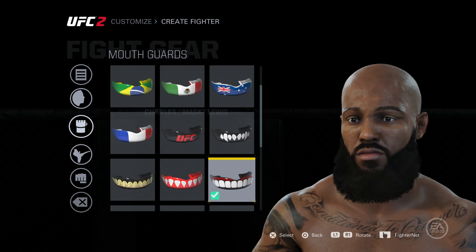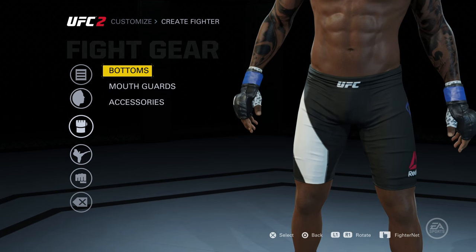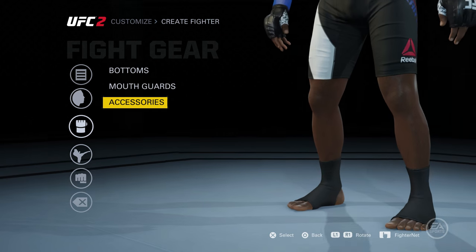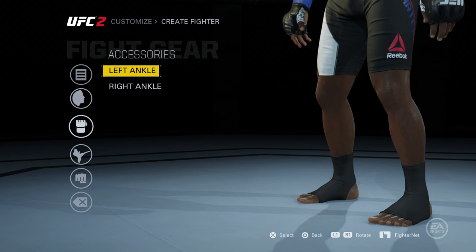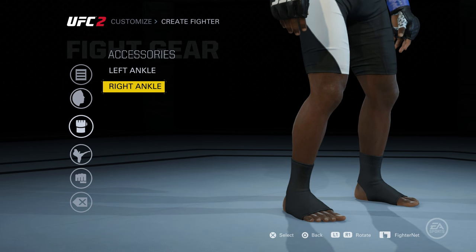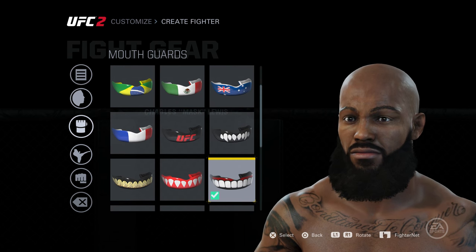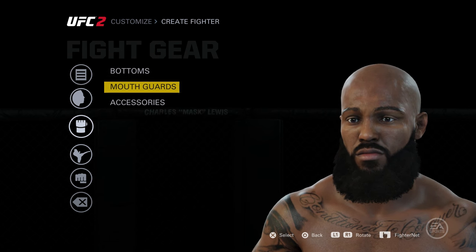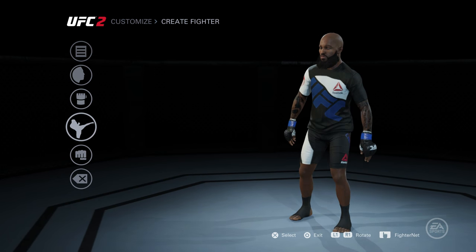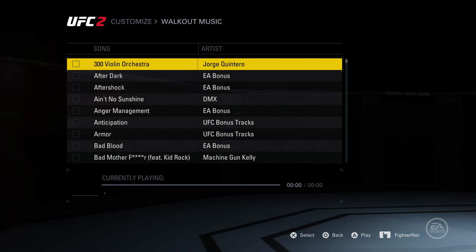Right now I'm showing you guys my gear, mouthpieces, and stuff like that. About the Reebok branding — what you have to understand is Reebok bought the UFC out and said they only want fighters to wear what they make in the octagon. Think about it like this: when you see an NBA player coming on the court, he's got his warm-up on, and then his jersey for the game. That's what you have to think about when you're playing UFC 2.